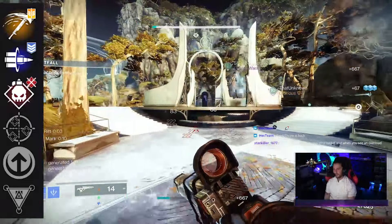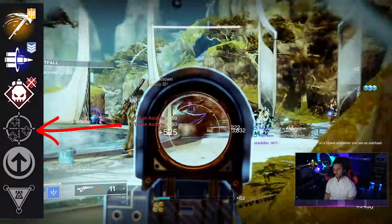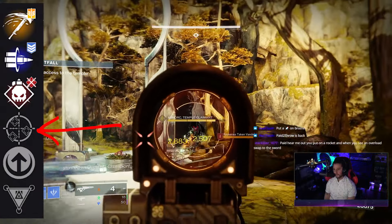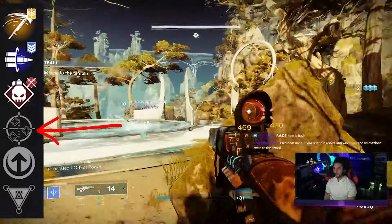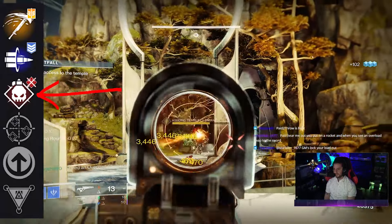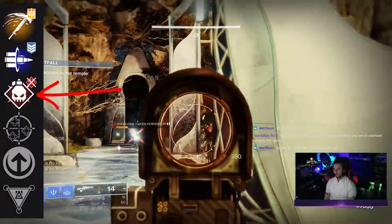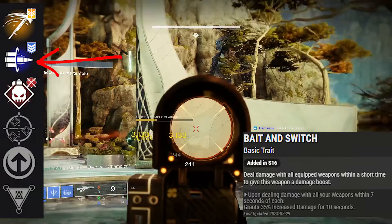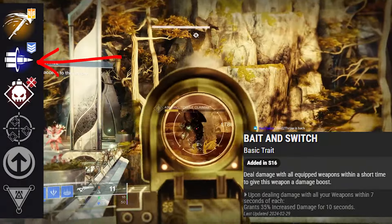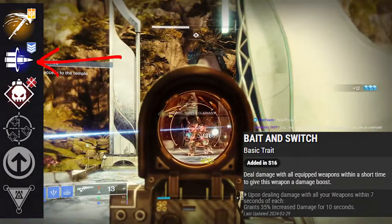A 20% damage increase is nice, but other perks in this column give you more. One for All — hitting three separate targets increases damage for a moderate duration. Hit three targets within three seconds and you get a 35% increase to damage for 10 seconds. Then there's Demolitionist — kills with this weapon generate grenade energy, and activating your grenade ability reloads this weapon from reserves. Each sword kill gives you 10% grenade energy back, really nice for grenade builds. Then we've got Bait and Switch — deal damage with all equipped weapons within a short time to give this weapon a 35% damage boost for 10 seconds. This perk has not been available on any other sword in the game until now.